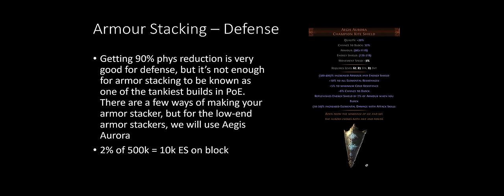For defense, armor stackers can be built very differently. In this version the main defense source is Aegis Aurora, the Champion Kite Shield. The interesting modifier is: replenish energy shield by 2% of armor when you block. On the low end with 500,000 armor, 2% is 10,000 energy shield when you block. If you have below 10,000 energy shield total, blocking means you're immediately back at maximum HP.